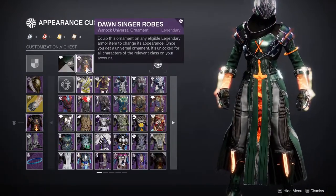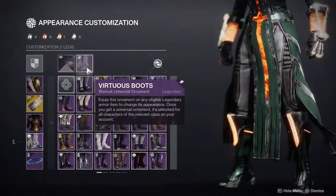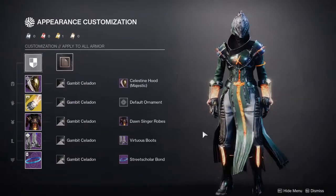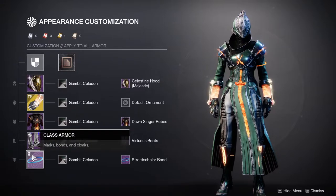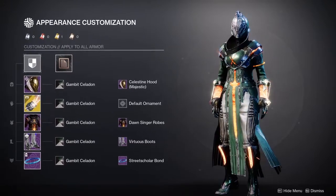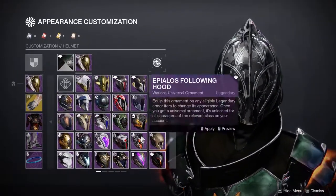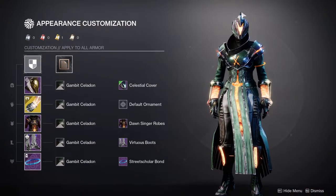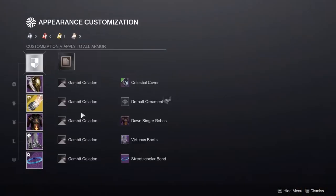For the chest piece we're obviously using the Dawnsinger — it looks so good, why would I not use it? For the boots we're using the Virtuous Boots because of the glow — I wanted to showcase that this shader has a really good glow. For the bond we're using the Street's Color Bond specifically because of the orange. If you want to go all in with the orange glow you can also add something like this — I think it would actually look even better because of the orange glow.